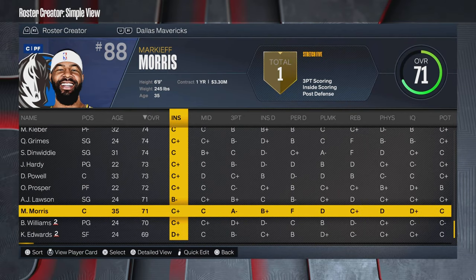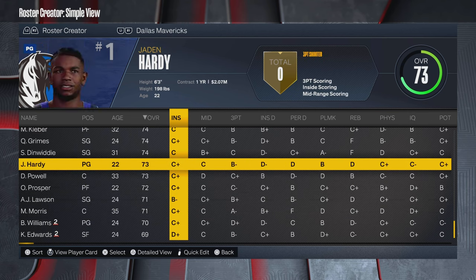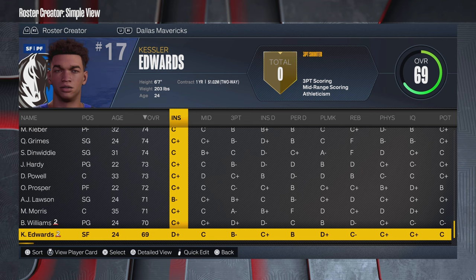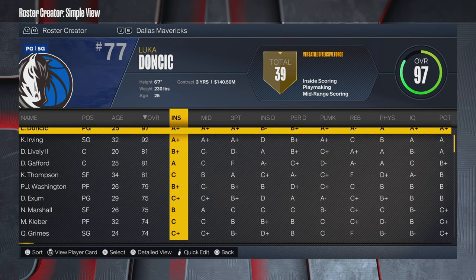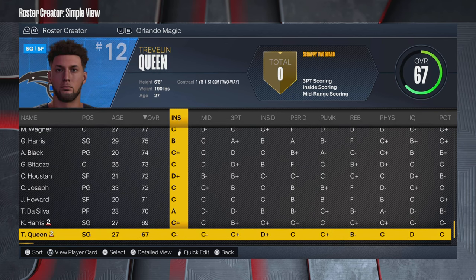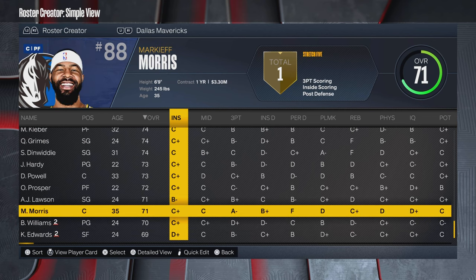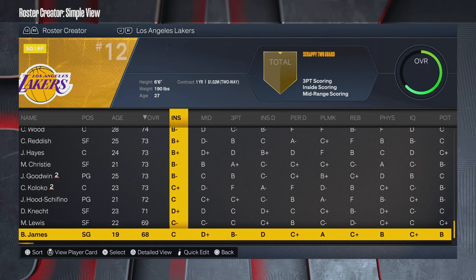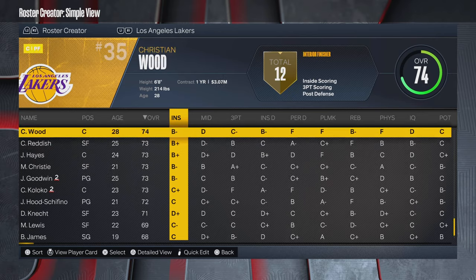The Mavericks have five reserves, meaning they have too many players and will auto-cut somebody — probably Markieff Morris or someone with a very low-end contract. Just be careful: when you load into a MyEras, it will try to cut somebody automatically. If you want to keep your roster a certain way, I'd suggest getting rid of Markieff Morris before you save the roster to load into MyEras. That will make it a lot easier and prevent a player you want from getting cut.